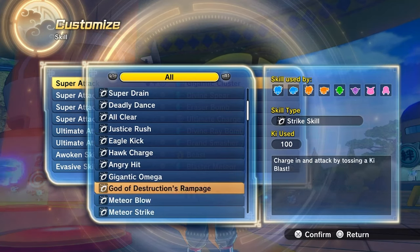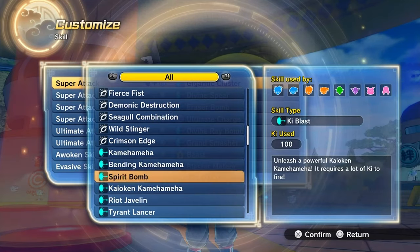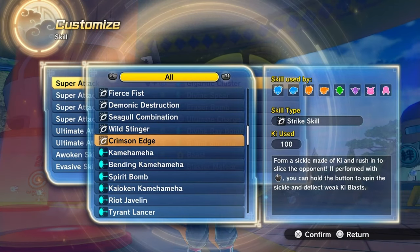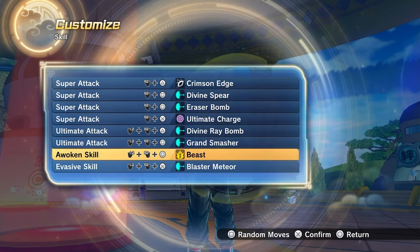Where is this thing? It's probably way at the bottom. Here we go — Crimson Edge is the Strike Super one, and then Divine Spear is the Ki Blast.